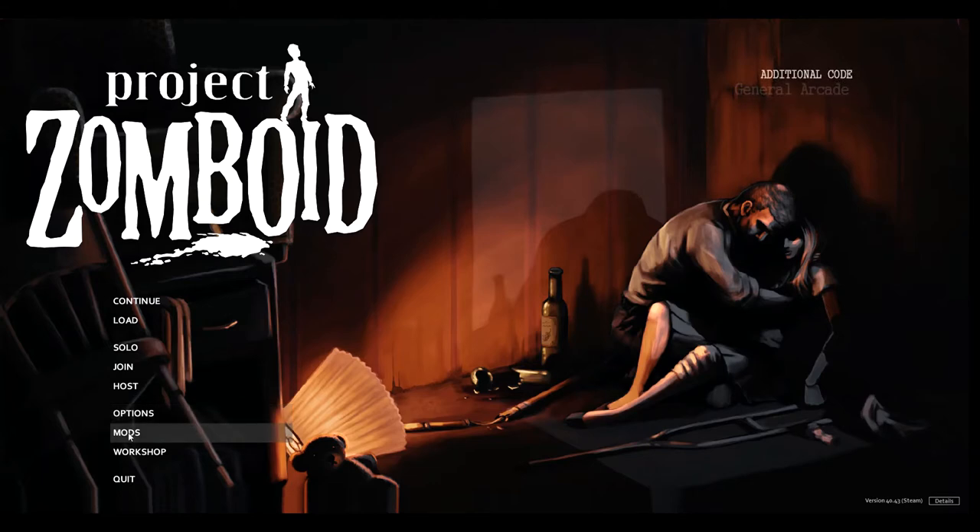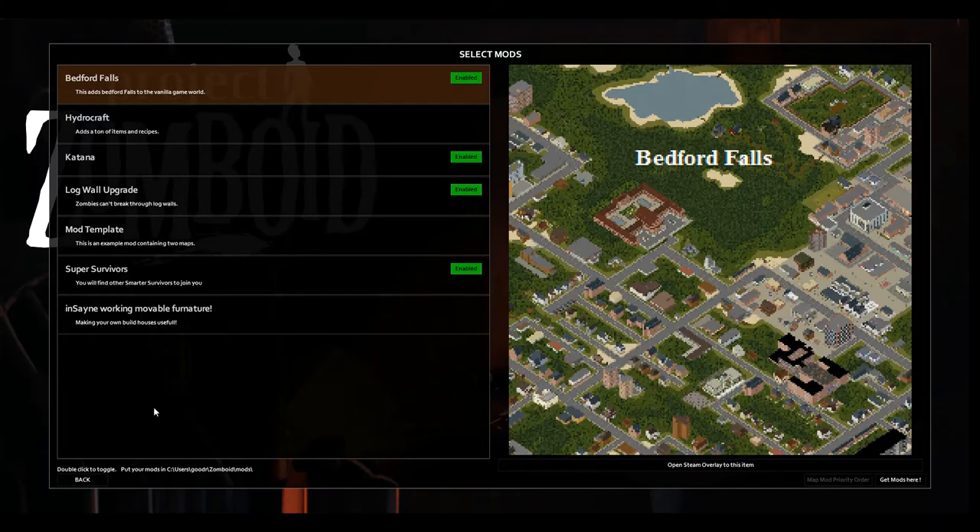First, before I begin, I'm going to show the mods I'm using. So I have Bedford Falls, Katana, Logwall Update — which prevents zombies from being able to get into your log walls — and Super Survivors, to make it seem like the town is more full.